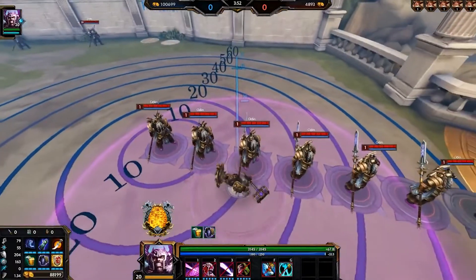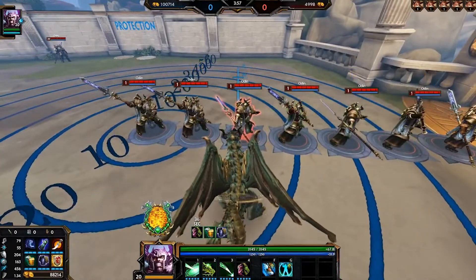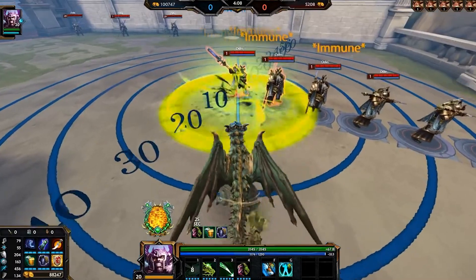For Fafnir's ultimate, he basically channels, becomes untargetable, and turns into a dragon, where all of his three abilities now have new effects. For the first ability, it's still a line attack with the same properties, except now it deals bonus ticking damage on the target that is stunned.